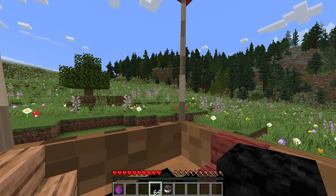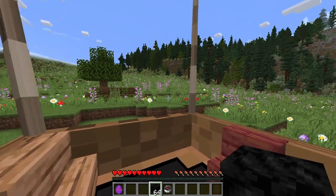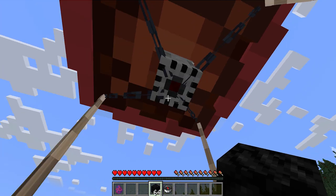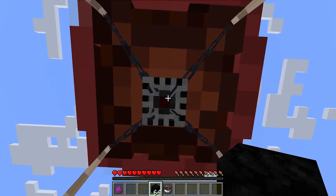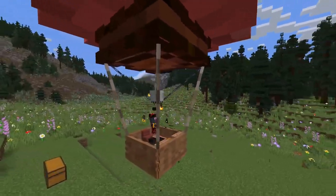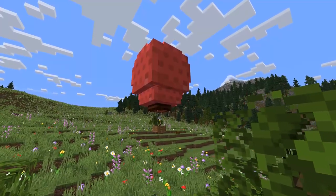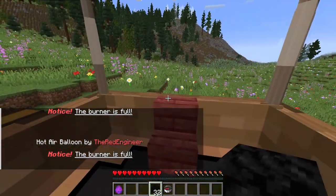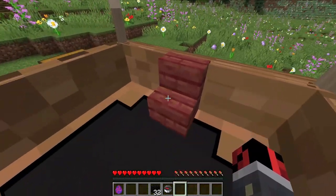This hot air balloon works 100%, but of course it means that you need to power it with some kind of fuel. That fuel is coal blocks. To power it, you drop the coal blocks on the burner just like that. There's a maximum of 32 blocks that it can contain, and once it's full you will get a really nice message. Now, of course, we have to activate the burner.